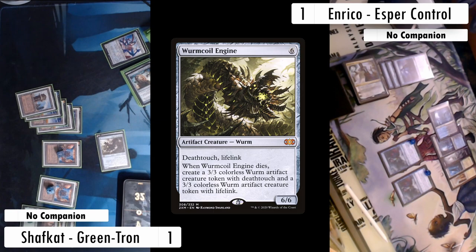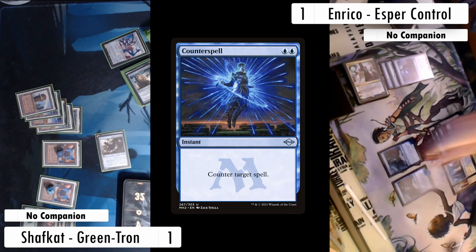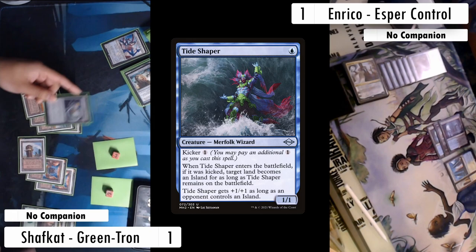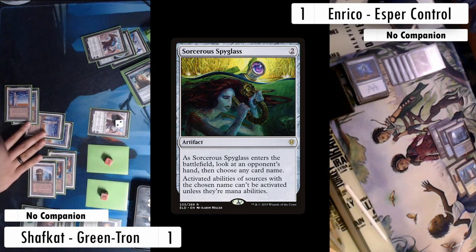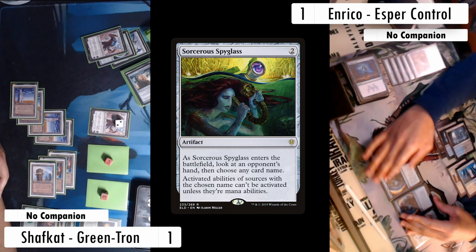That creates a 3/3 Deathtouch token and a 3/3 Lifelink token. The Tideshapers are now dead so I have full Tron again and crazy amounts of mana. I cast and crack a Chromatic Sphere creating green, then with four more mana cast Karn the Great Creator. Enrico counters the Karn, but I've got another one — using the green and a Tower I cast the second Karn and downtick, grabbing Sorcerer's Spyglass. Enrico reveals a handful of countermagic and a Teferi. The Teferi is definitely what I'm naming with the Spyglass.